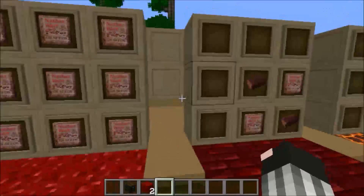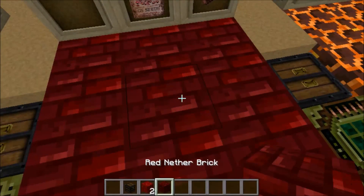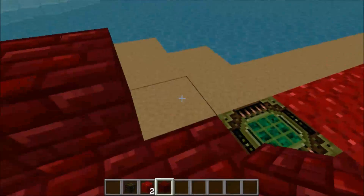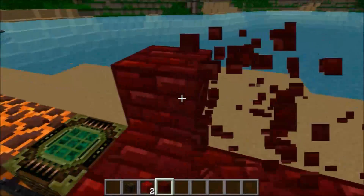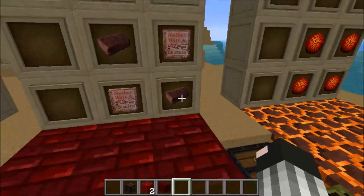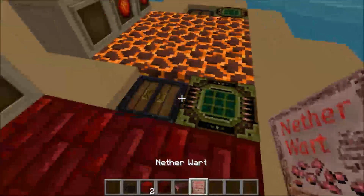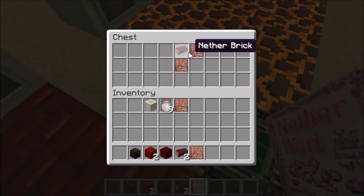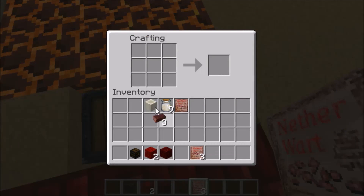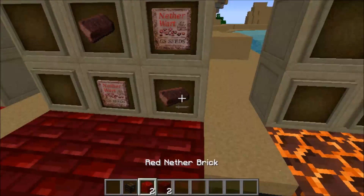The nether wart block cannot be crafted back down, so if you make one you're not getting your nether wart back. Next is the red nether brick, which looks like a brighter, more vibrant version of nether brick. It's made using nether wart and nether brick in a square pattern in the crafting grid.